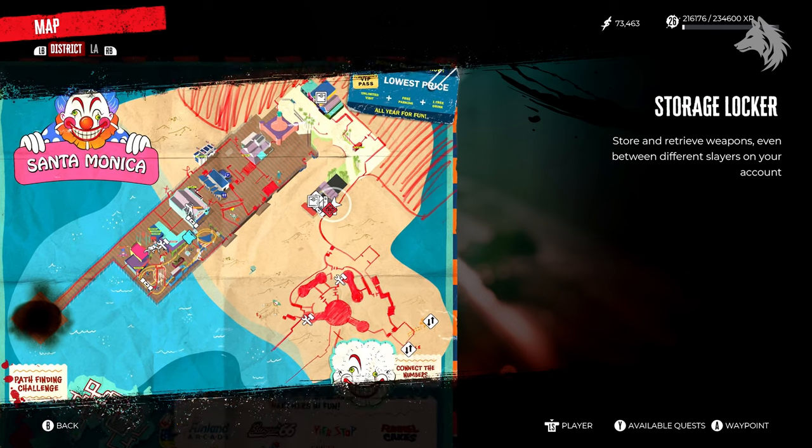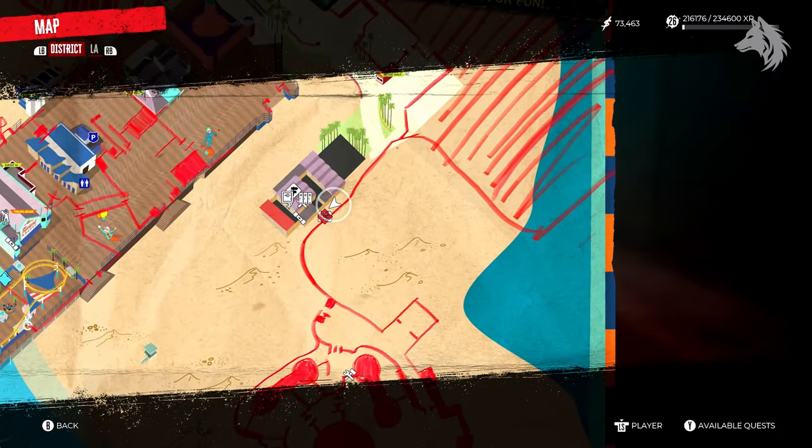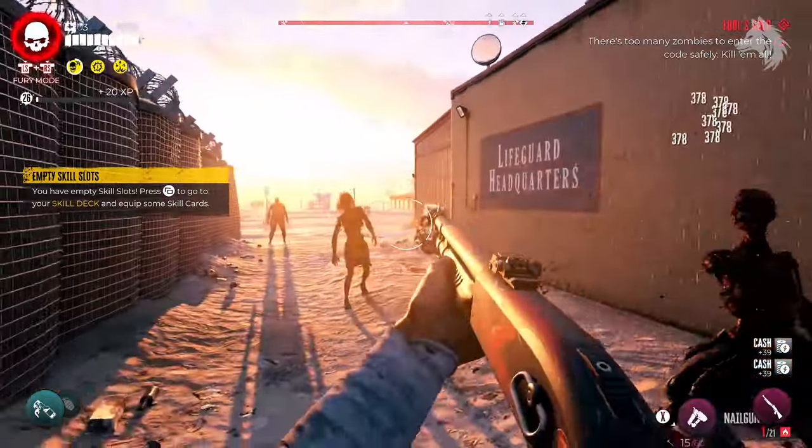All that's left now is to find the buried safe with the weapon inside, which is next to the lifeguard station. Before digging it up, you must defeat all the enemies, and once you've done that the weapon is yours.